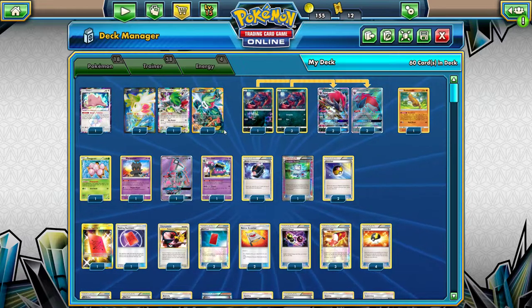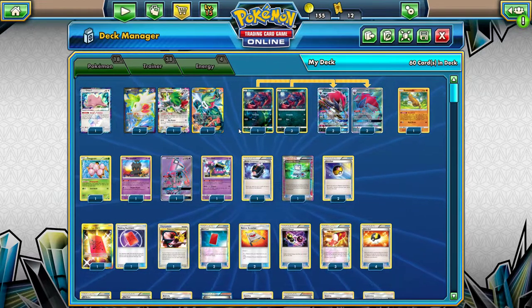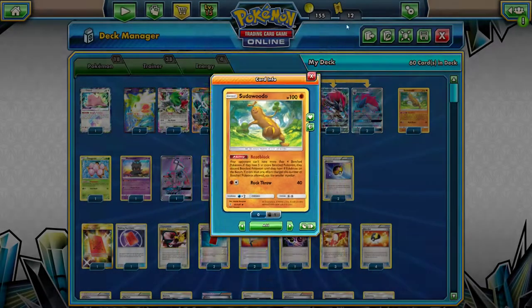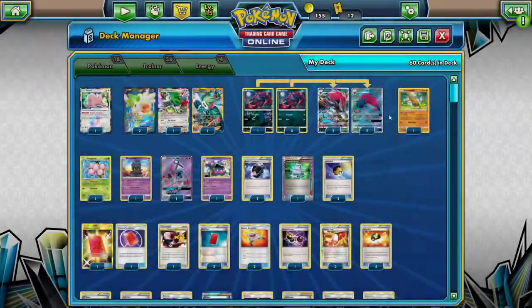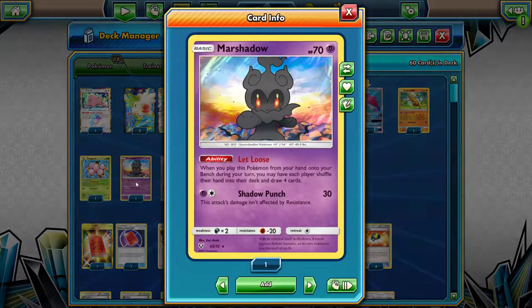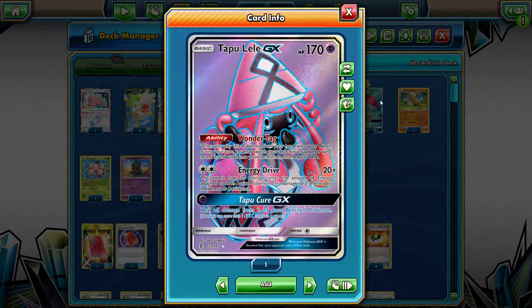You play 1 Ditto, 1 Alolan Muk — a lot of 1s. Pseudowoodo is there to limit the bench for the mirror match because you'll limit them to only doing 100 damage. 1 Marshadow for the extra drawing and the limiting thing down.